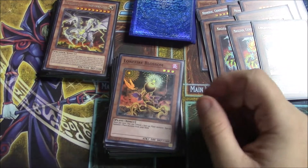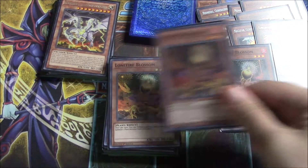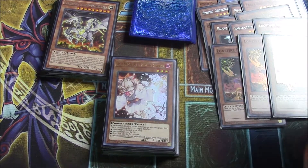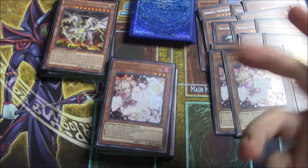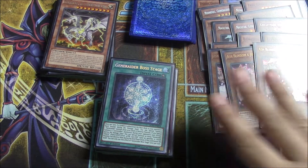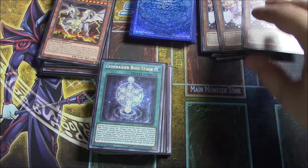Now for the non-level-nines: three Lone Fire Blossom so we can get access to our main search card. It's a starter — we need it to find Mardale if we don't have our field spell or a way to generate it quickly. Three Ash Blossom because it's a standard staple hand trap — we're a disruption deck, I shouldn't have to explain Ash Blossom at this point.